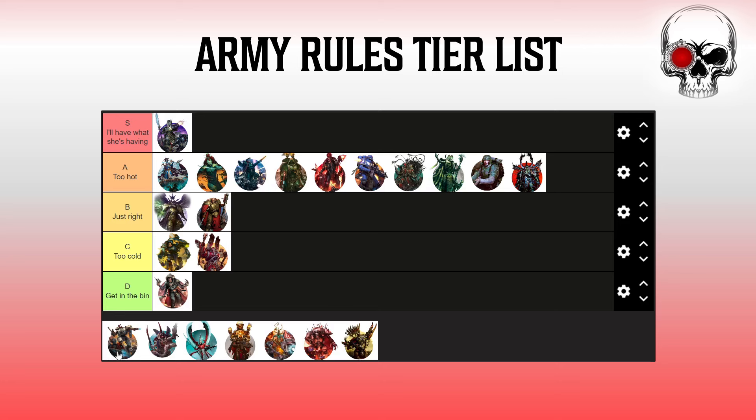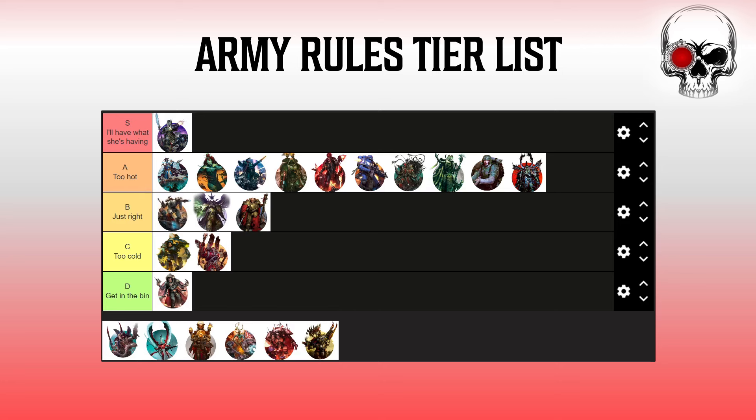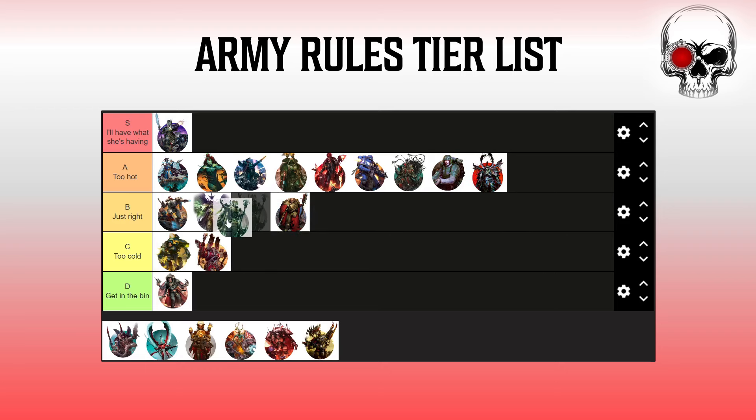T'au — rightly or wrongly, sticking in B tier. It's very powerful but a bit of a pain to set up; it seems needlessly complicated with a lot of words around the spotting and guiding, but at the end of the day it's just very useful. Improving your ballistic skill and getting Ignores Cover does everything T'au want to do. I'd put it higher but it's a bit one-dimensional. Similarly, revisiting Necrons — they're probably better placed at the top end of B rather than A, because Reanimating is very annoying but not as overtly powerful as the rest. Necrons you're just healing; Drukhari above it gives re-rolls and movement — there's more than one thing going on.